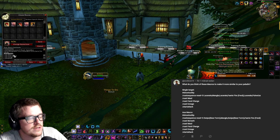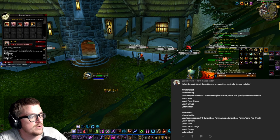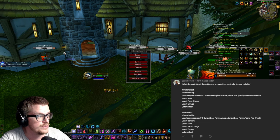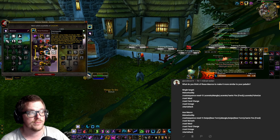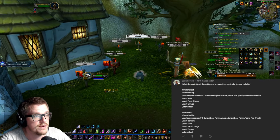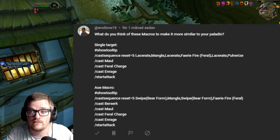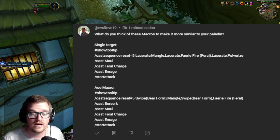Personally I would use it on single target, I think, because it's so easy to keep aggro anyway. Same principle — it casts enrage when you can, and you can tab target to something that is a little bit further away just to charge it with feral charge. Because if you read up on feral charge, when you use it in bear form you're gonna have 30% more melee haste, which is awesome. But yeah, that's a very, very nice macro. Huge credit to Evolove — I'm not sure if he is the maker of this one or if he caught it up from somewhere, but very nice one.